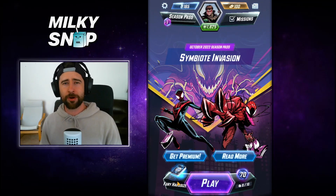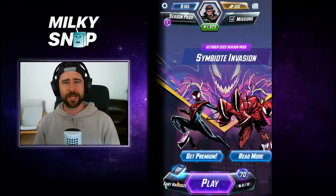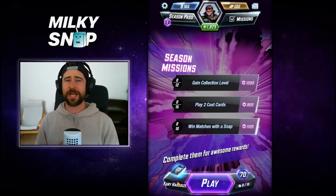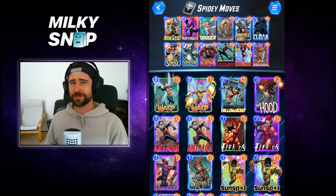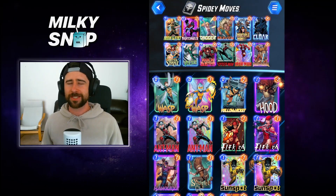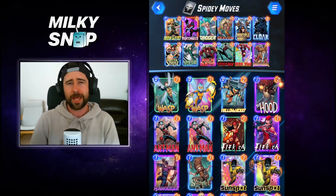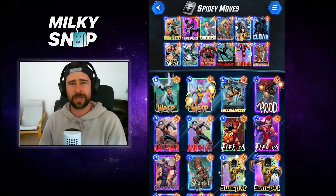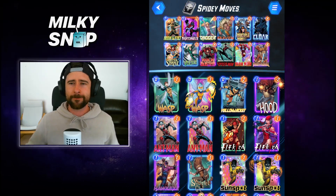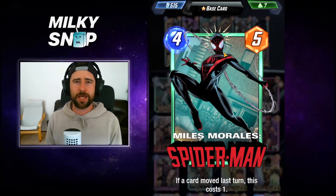Let's try and put a deck together — I'll definitely need to do some research later on, but I'm keen to put something together right now. It'll probably be a mix of a move deck with some other cards to balance it out. We tweaked it a little — tried out Polaris and Aero first but they didn't feel great, so I moved them out and shifted in Multiple Man and Hulkbuster. Also tried Captain Marvel, didn't really work, so went with Iron Man in that five-slot spot.